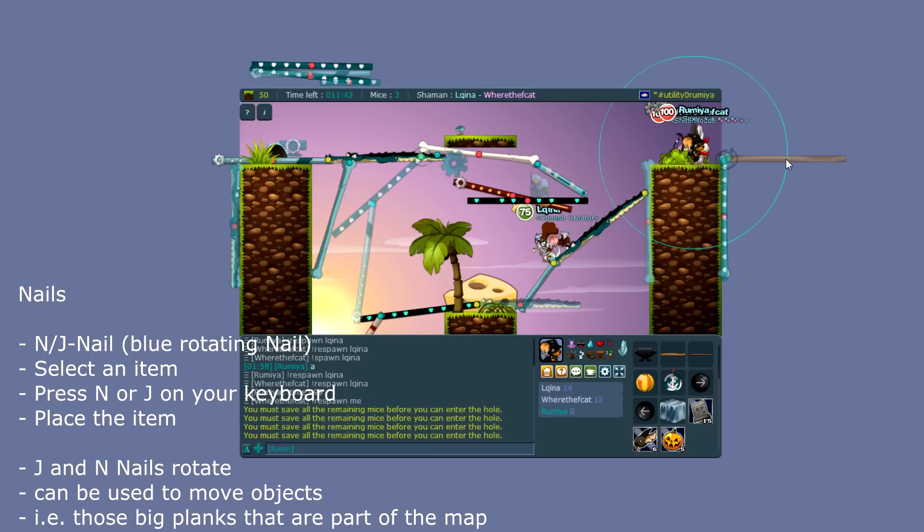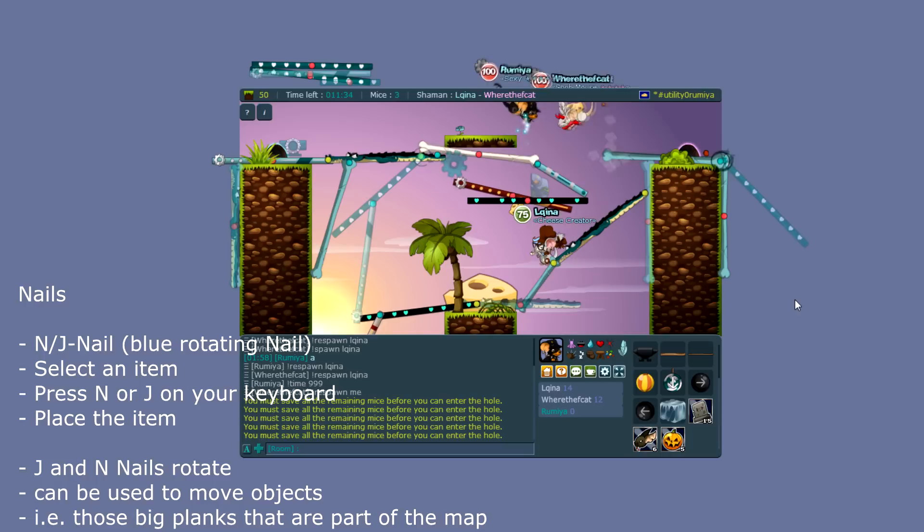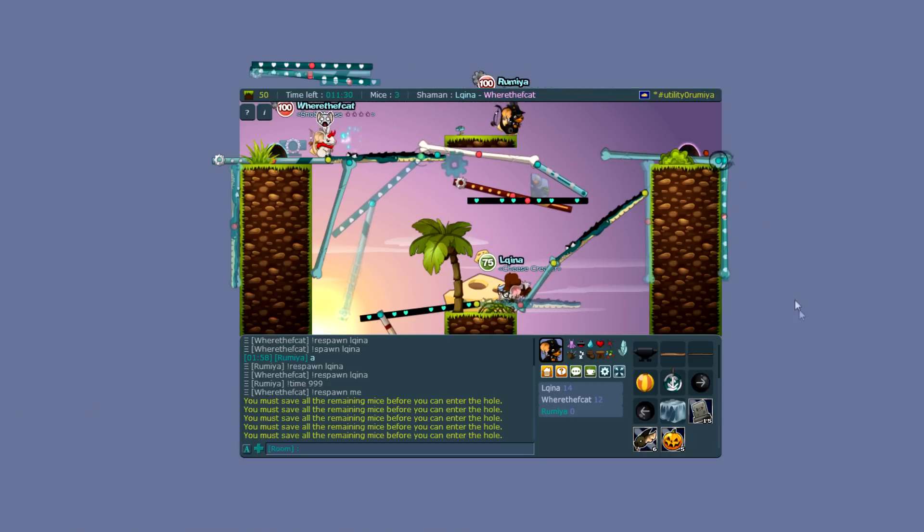There are only a few maps where rotating nails are really helpful unless you're into tricky builds, but that in general is how you spawn items and how you spawn nails.